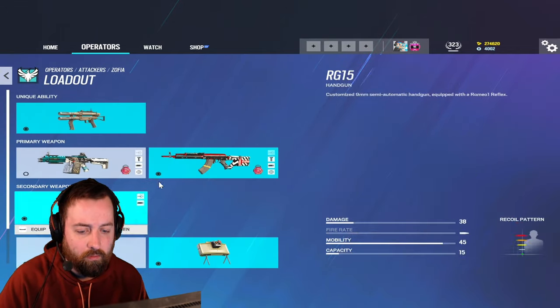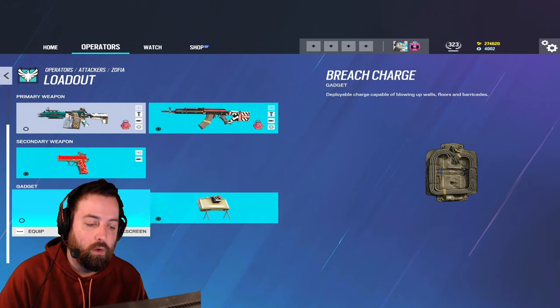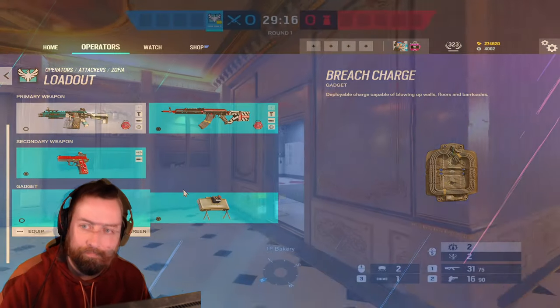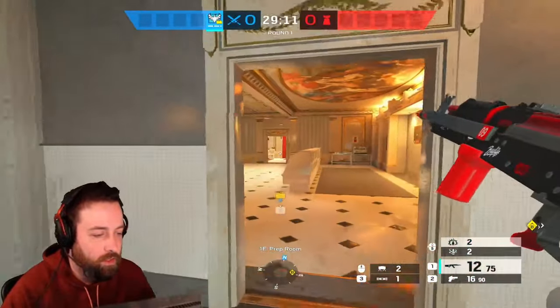If you run flash hider you've got one choice of pistol, and you have breaching charges or claymores depending on your situation — you could go either way. Here is the recoil of the AR — very easy to use.